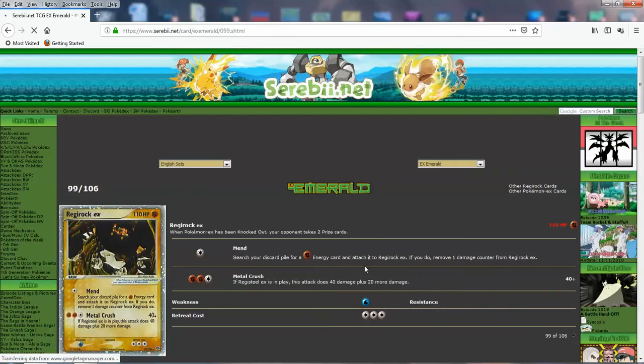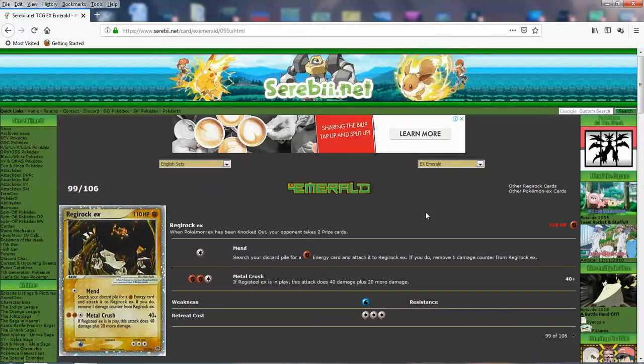Regi Rock EX — I think this guy is good though. It's got 110 HP. You can do Mend: you search your discard pile for fighting energy and attach it to Regi Rock, and heal a damage counter from this dude as well. So you don't do damage, but this is energy acceleration and you heal yourself — for back then, that's pretty good. And you got Metal Crush: if Regi Steel EX is in play, you do 40 more damage — this attack does 40 damage plus 20 more. So you can do 60 for 3. Not super special, but it's better than Regi Ice, that's for sure. Remember, these are basic Pokemon too.